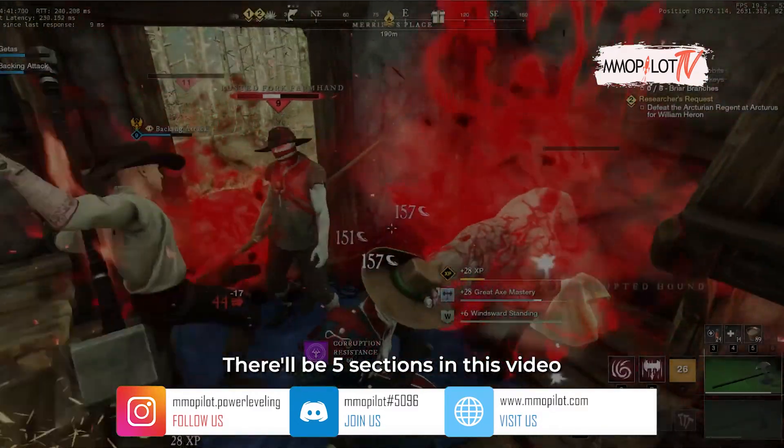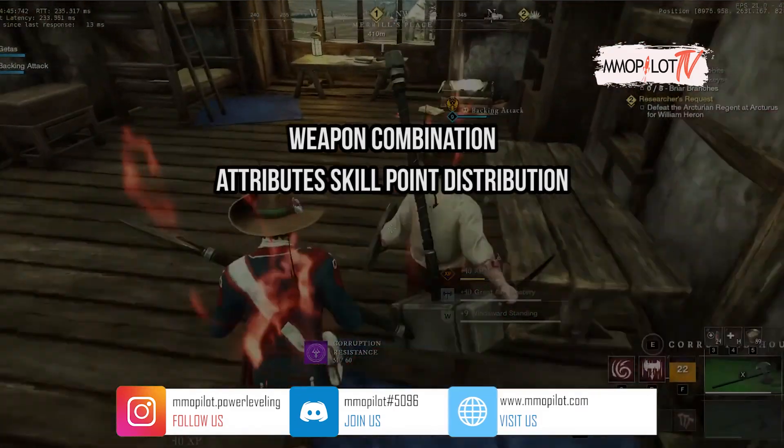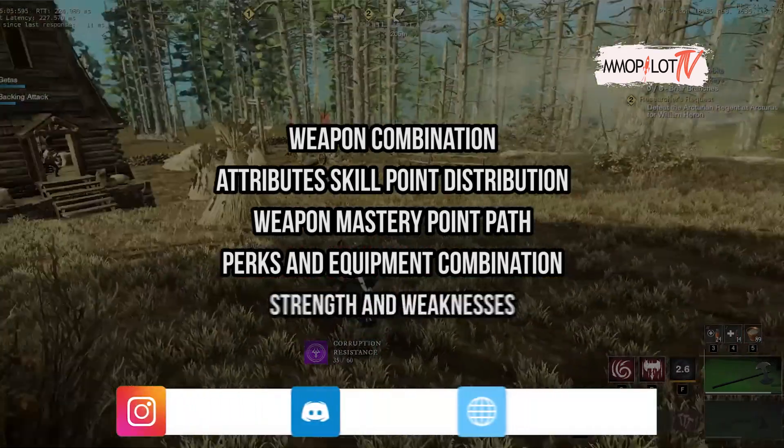There'll be five sections in this video: weapon combination, attributes skill point distribution, weapon mastery point path, perks and equipment combination, and strength and weaknesses.